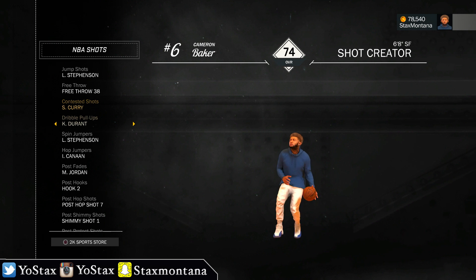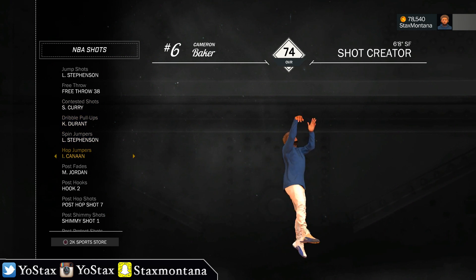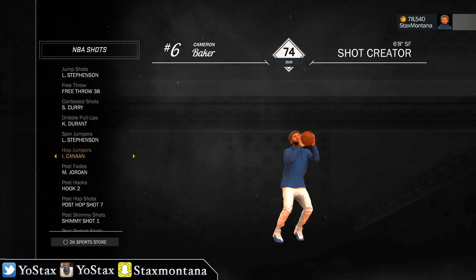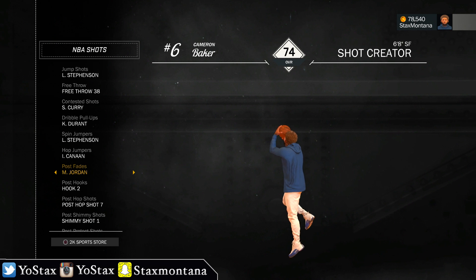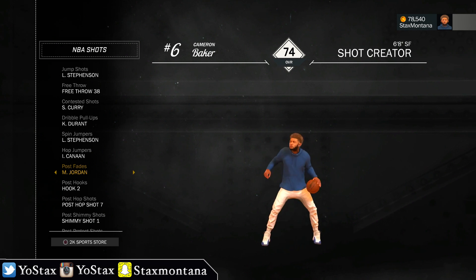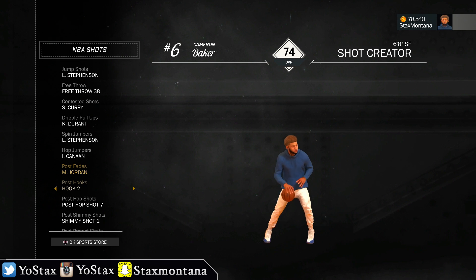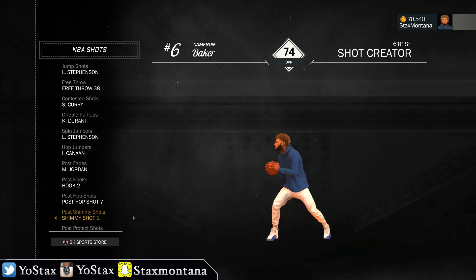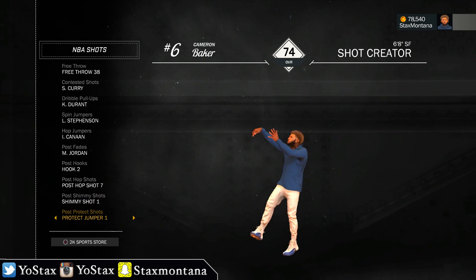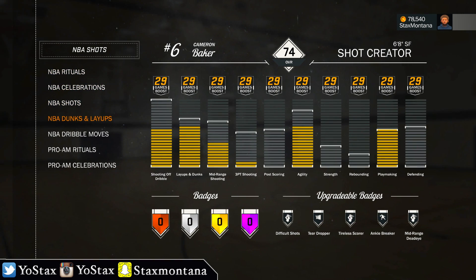My contested shots are on Steph Curry. Dribble pull-ups on Kevin Durant, spin jumpers on Lance Stevenson, hop jumpers on Isaiah Thomas — that's how you get buckets. Step backs are Isaiah Thomas too, those are fire. For post fadeaway, if you don't got MJ or Kobe, what are you doing? Post hook is on Post Hook Two.